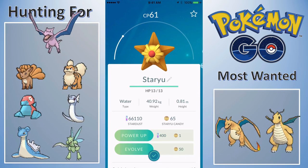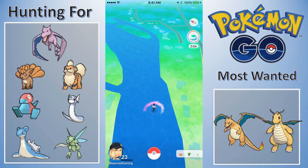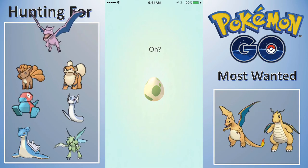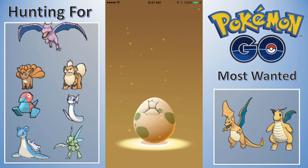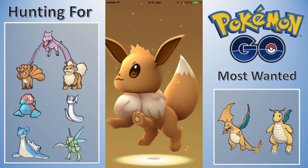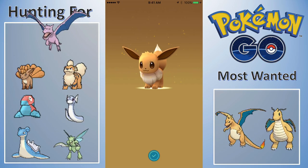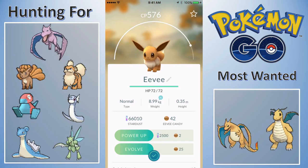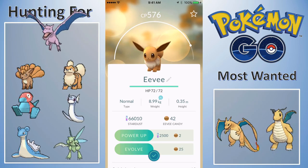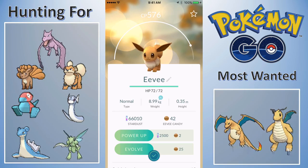The boat actually did a decent job of hatching these eggs. I don't think we drove much further than the kilometers needed — I had them a chunk of the way already. Here is the first 10KM egg popping off and I got an Eevee, which is very disappointing. I might nickname the Eevee 'Disappointment' because it's so disappointing getting an Eevee out of a 10KM egg.